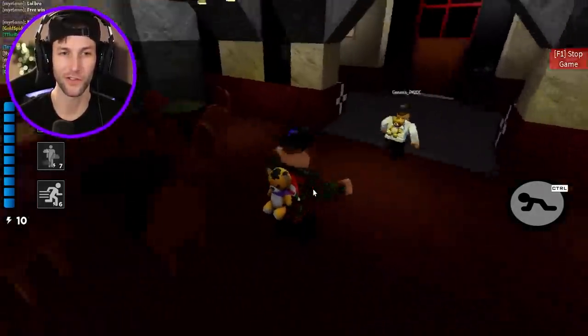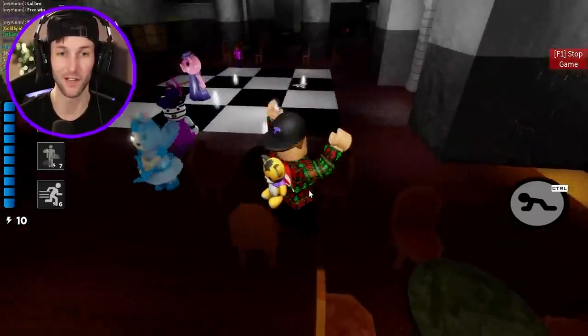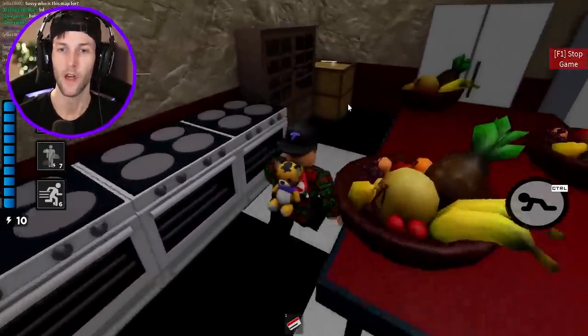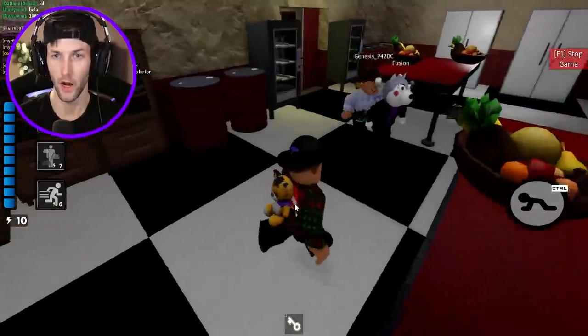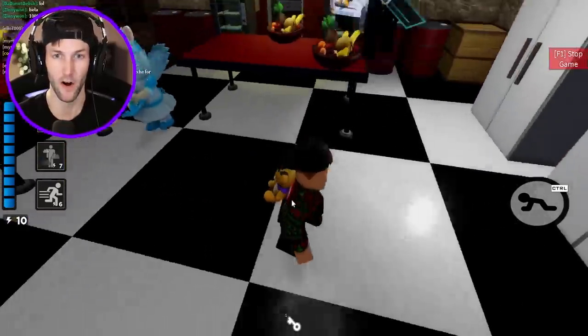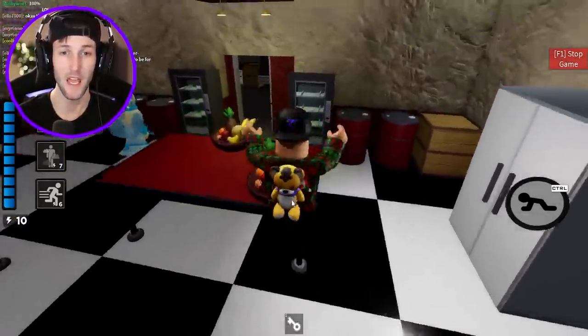We are so close to escaping. Who's got the red key card? Does anybody have it? Someone's gotta have it at this point. Where is the white key? Let's go! Bunny just trapped us though — I heard her set a trap. Oh, she's already here. Bunny, I'm sorry for shooting you. Please forgive me.